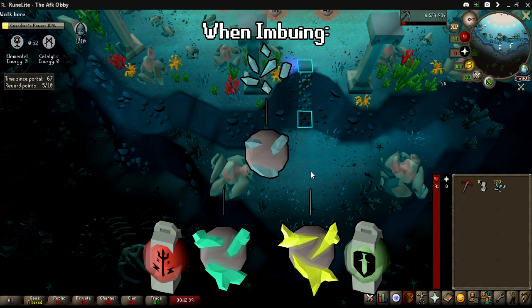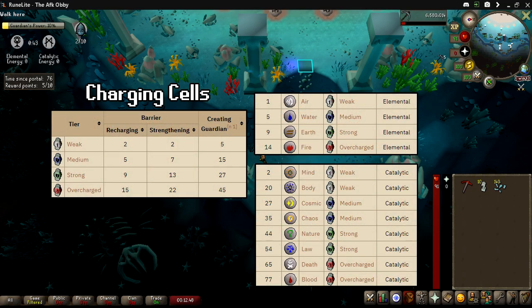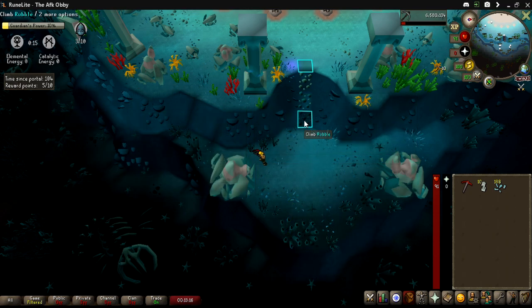Two things happen when you imbue essences on an altar: you get an elemental or catalytic guardian stone based on which altar you went into, and you get a charging cell. These charging cells range from weak to overcharged. Air, Mind, and Body are weak cells giving 2 recharging and strengthening energy. Water, Cosmic, and Chaos are medium cells giving 5 recharging and 7 strengthening energy. Earth, Nature, and Law are strong cells giving 9 recharging and 13 strengthening energy. Fire, Death, and Blood are overcharged cells giving 15 recharging and 22 strengthening energy for both.